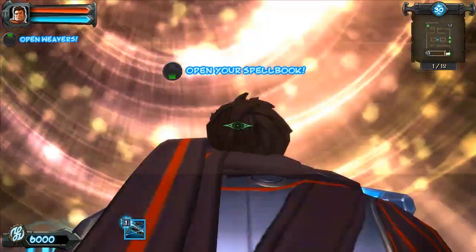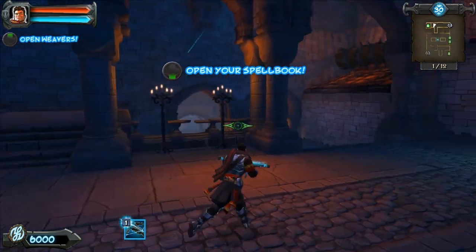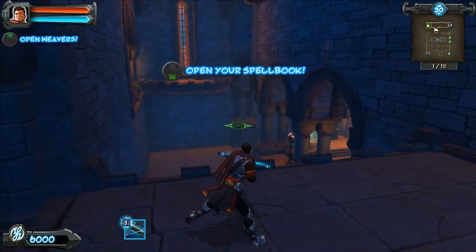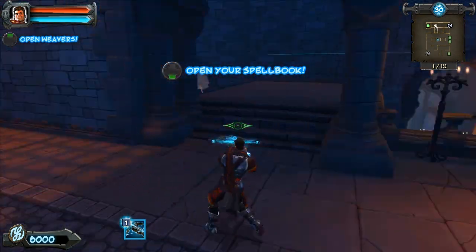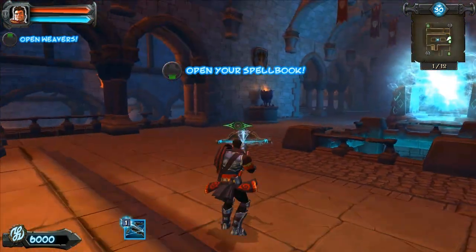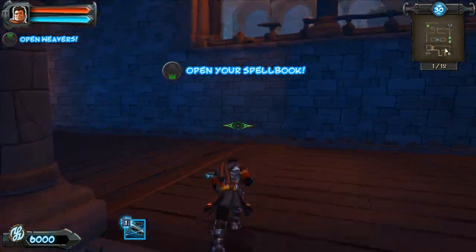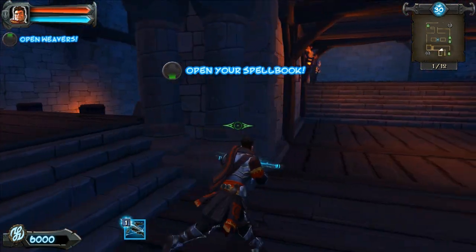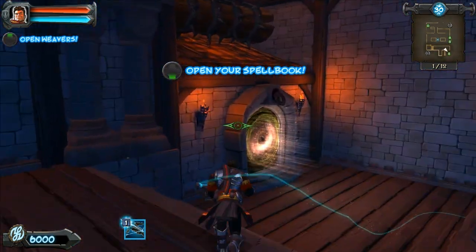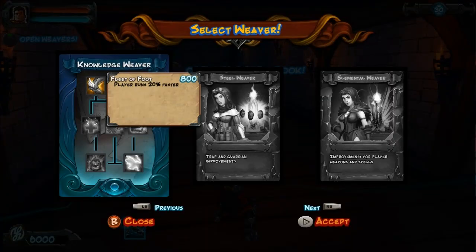You do have the teleporters that lead you to this little hub here where you can get back pretty easily, and you do have a place where archers can be pretty useful. However, here they're not as useful as they are on the other side, because as you can see the archers would be able to hit them from here, but then they can come up and beat ass. I just don't know a good strategy for this area.